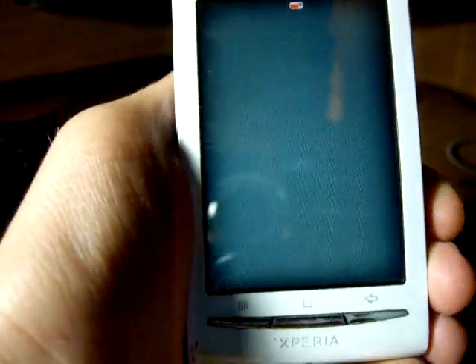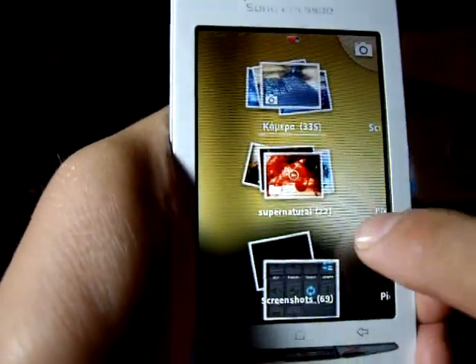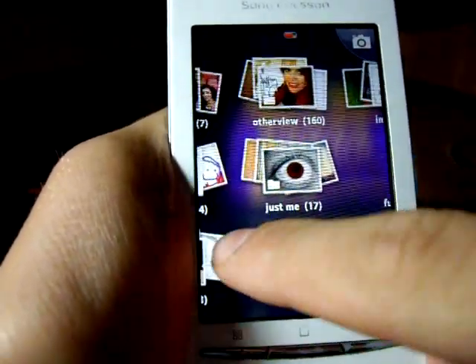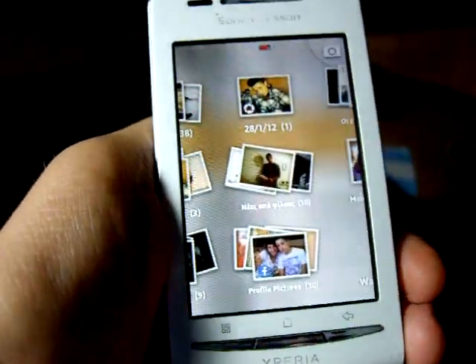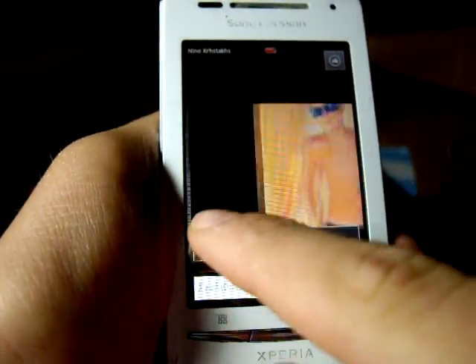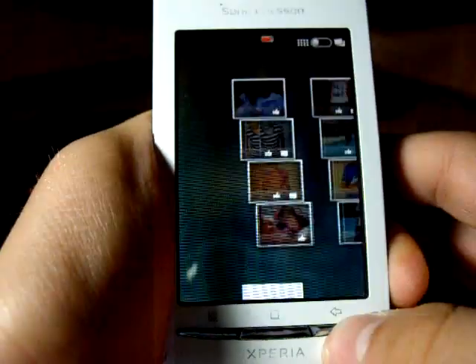Then we have the so-called Xperia Gallery, where you can even find your Facebook pictures. It's quite slow because it would normally run better on a phone with greater performance and a faster CPU, but it gets the job done. You can see your profile pictures, and you can like or comment on them.